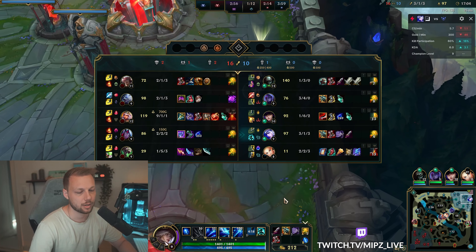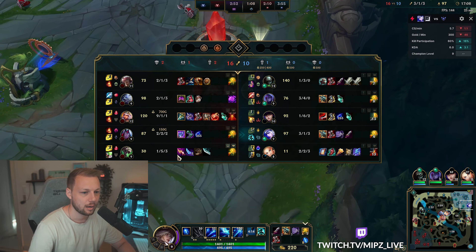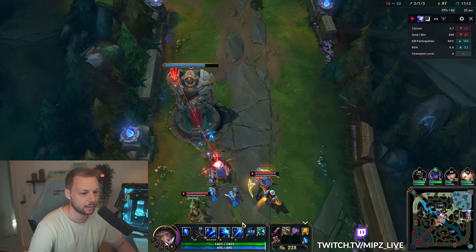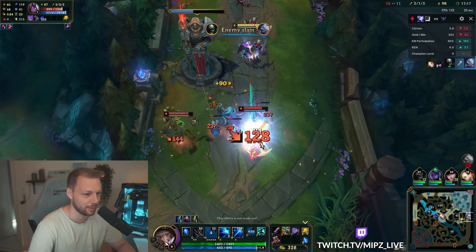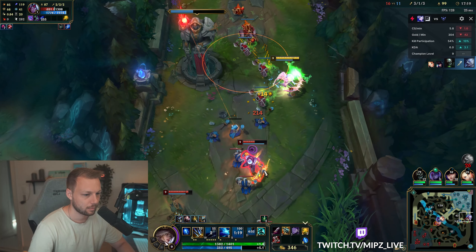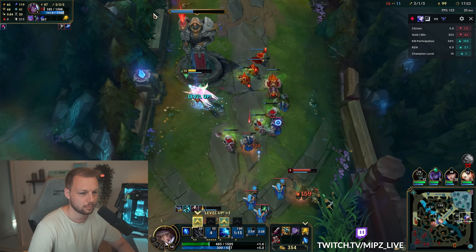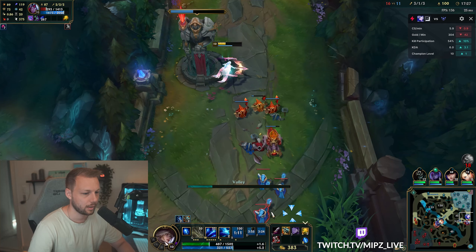Seeing as we kind of screwed up the build path, we'll go for a different item. I'm choosing Plated Steelcaps here because we didn't go Immortal Shieldbow so our survivability is a bit iffy. Wait — oh god, that Kayn is AP? I didn't see that. All right, this build this game is awful, but whatever.